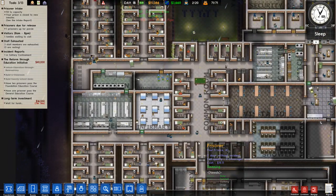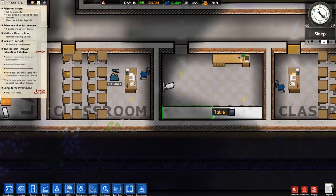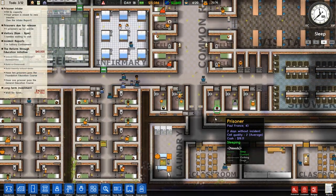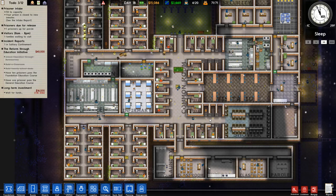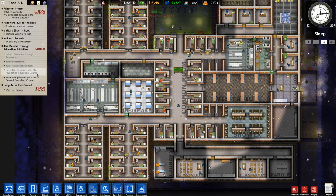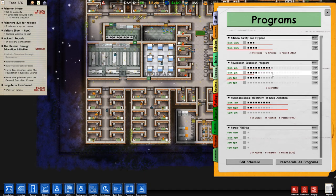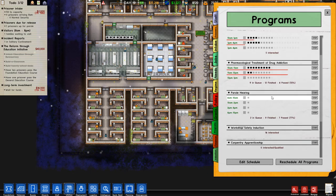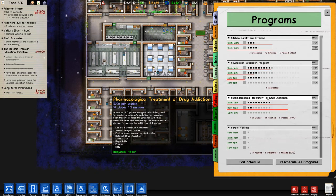Hopefully they can do that, speed things up a little bit. We still have the mailroom here — I can't see because the table's there, but yes I believe that's the mailroom. There are two classrooms, both patrolled, though we're only using one right now. The prison seems pretty calm. We need to get 10 prisoners through the foundation education course, which is happening. We do have parole hearings scheduled — seven paroles so far, that's pretty nice. We also have the kitchen safety program going.